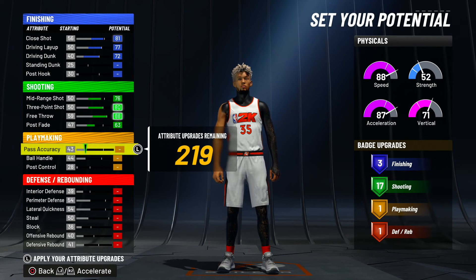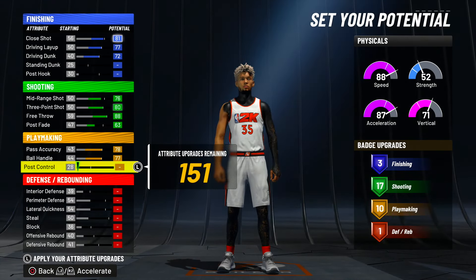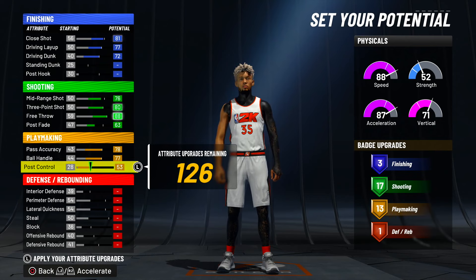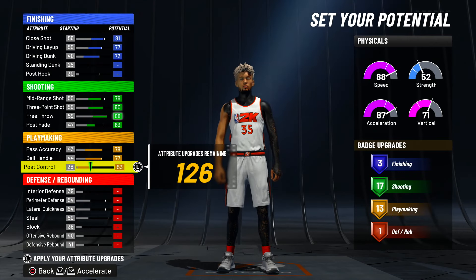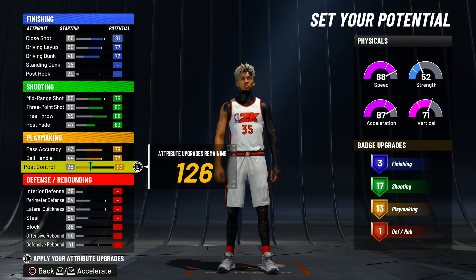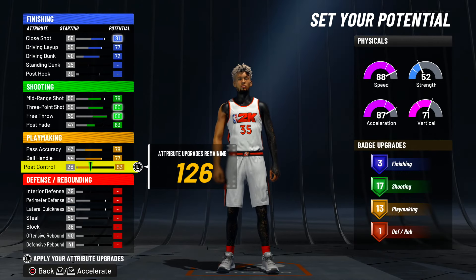Now we can go to playmaking. Max out your pass accuracy, max out your ball handle, and max out your post control. You'll have 13 playmaking badges — this category will be gold, so you get all the playmaking badges you need. This build could really dribble. It gets an 80 ball handle once you guys make it six foot. I could really dribble on this build when my guard is getting clamped — I can tray young, I can misdirection, I could really fry these lockdowns and guards on this build. So if you guys want to use this as an ISO point guard build, definitely do it because this build is really OP.